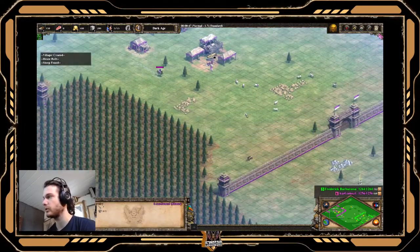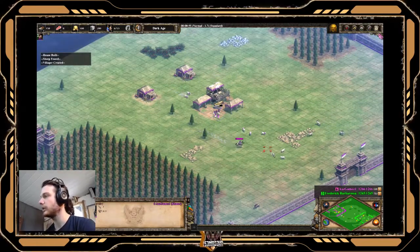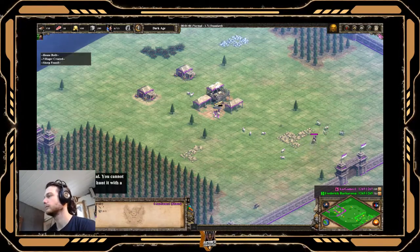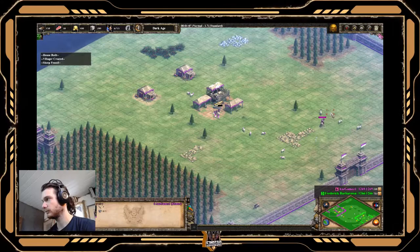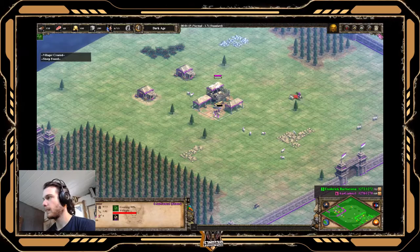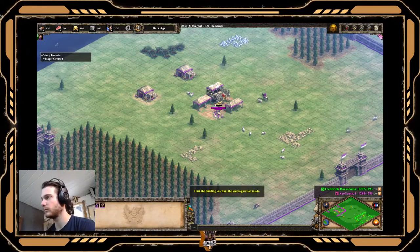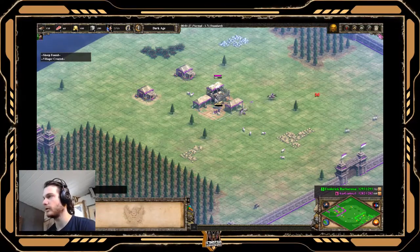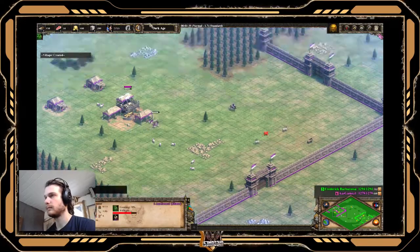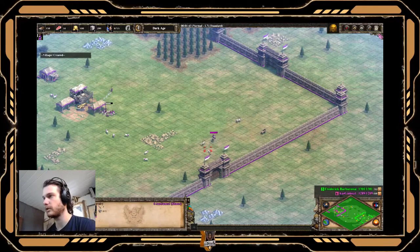So first six vills to food on the sheep. You can lure deer in this build if you're comfortable luring deer - if not, it works just fine. You'll typically see this on Arena. You'll get horribly punished if you do it on Arabia. So that's the first six. We want the next four to wood - it's a fairly standard Fast Castle build here.